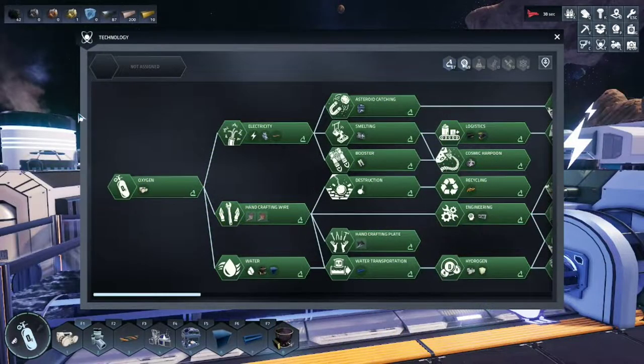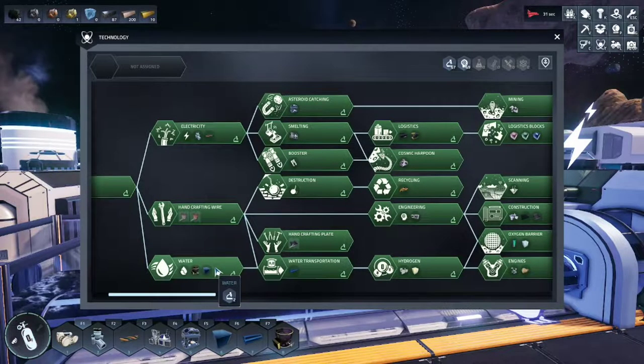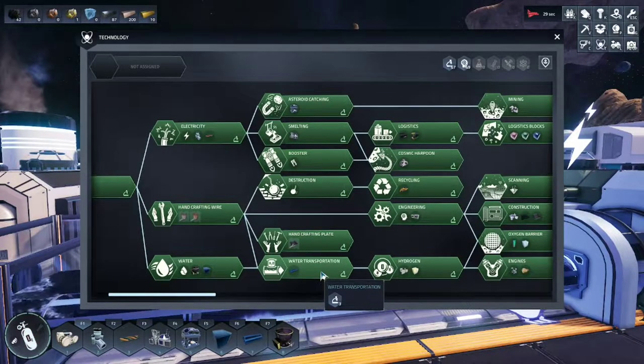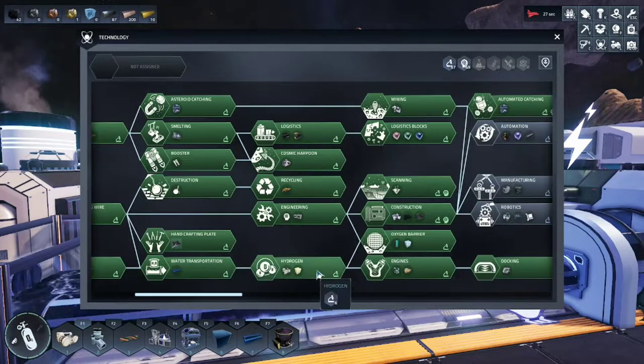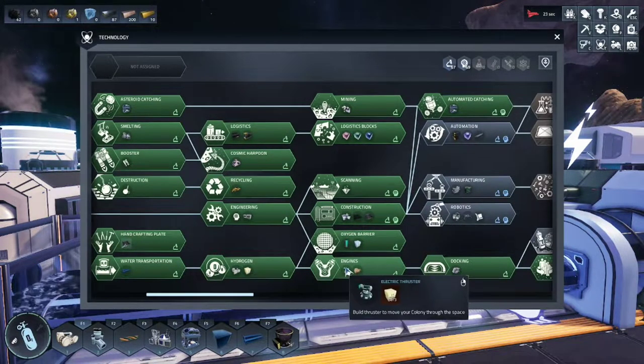As usual, you want to make sure you have the proper technologies unlocked. We're going to follow the tech tree, starting with oxygen, water, water transportation, hydrogen for the hydro generator, and engines for the thrusters.